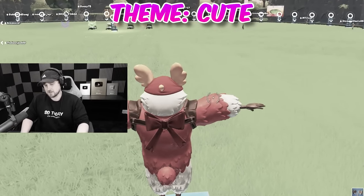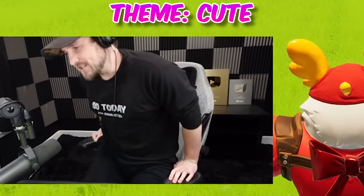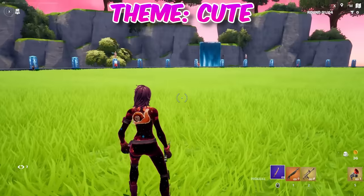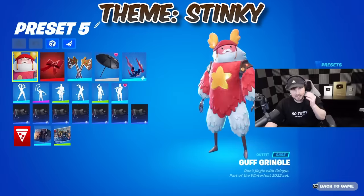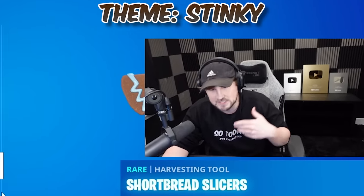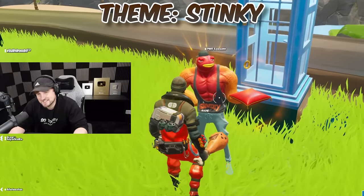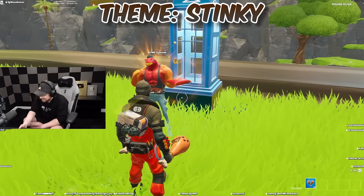The next round I'm very excited about because it requires a lot of creativity and disgustingness. The next theme is stinky. Sarah just put on her icon skin. I have something perfect that no one else will have — it's OG from Chapter 2. Sarah, your emote goes perfectly because it's stinky in a different way.